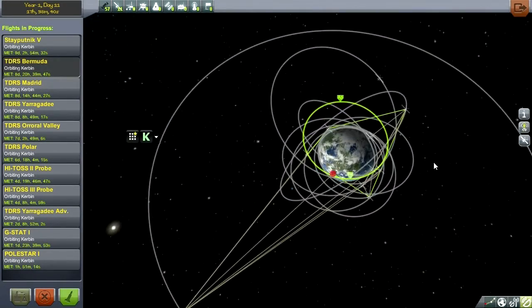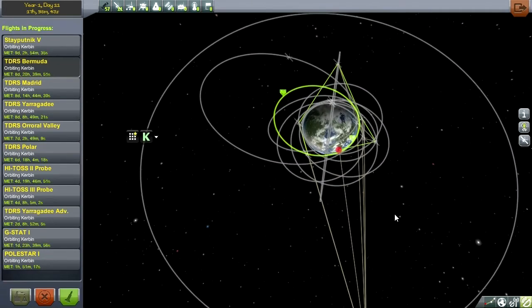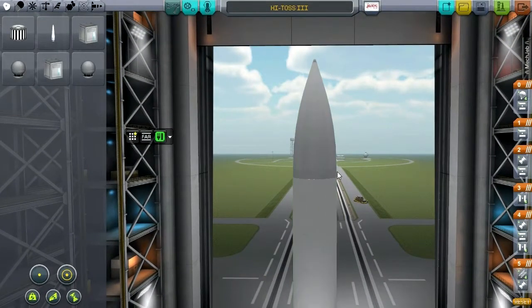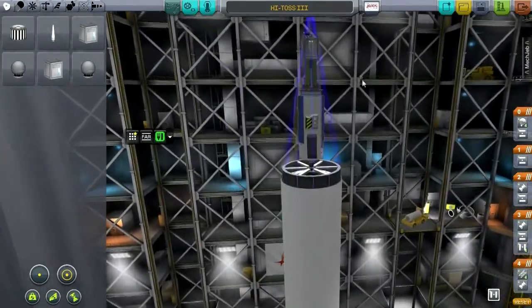So let's go to the VAB and take a look at our intended satellite, then launch it as soon as possible. If it takes more than one try, we'll do more than one try — let's just get those science points. Here we are with HITOS 3 and I think we've got everything settled.